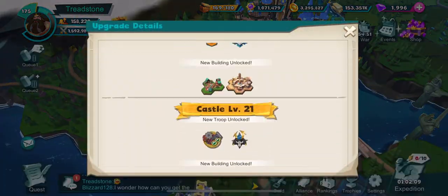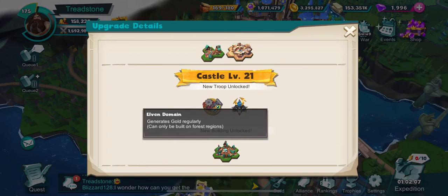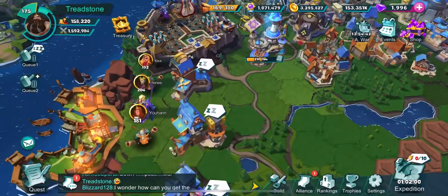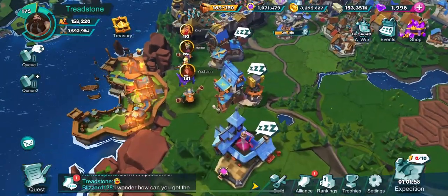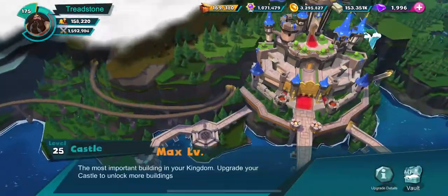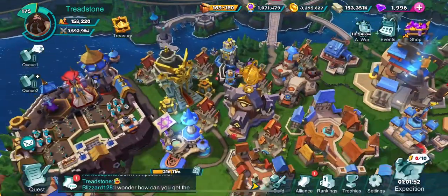Every castle level, you want to go through and maximize these as much as possible. Check them out. Make sure that you have unlocked all the buildings. Make sure that you have upgraded everything. Anything that has a green arrow, do that before you advance your castle. Upgrade all of your buildings.